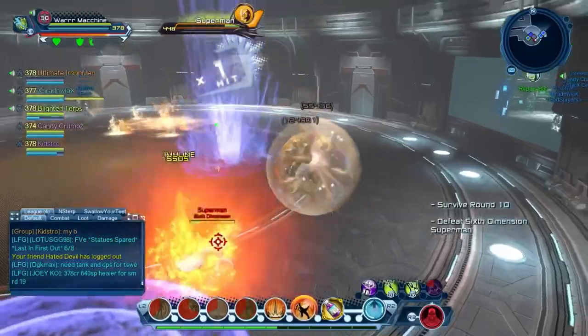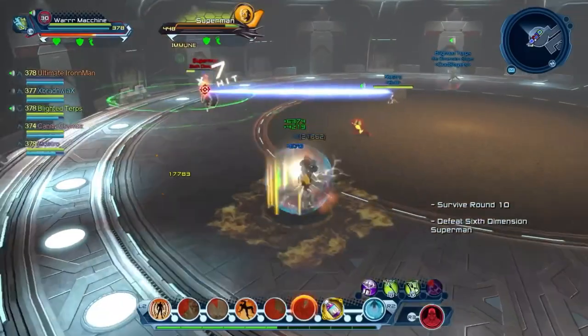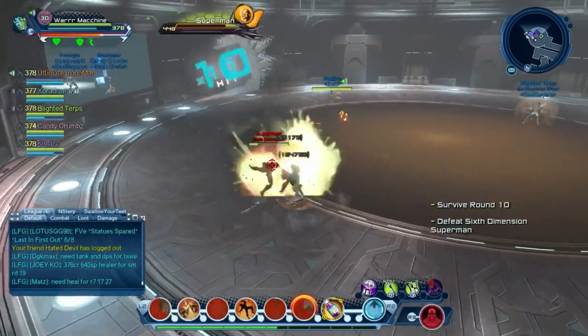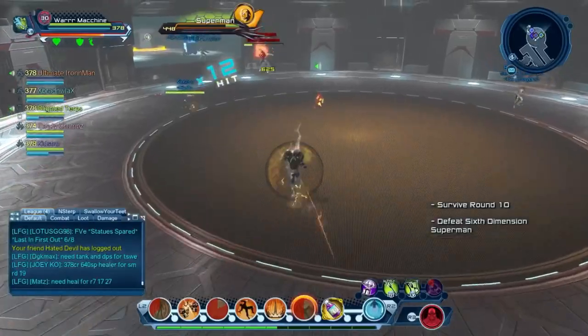Make sure to burn the ads first. Don't burn Superman when ads are out because you don't want Cyborg and the Flash still active when he goes to the middle. They can block-break someone in the group, especially the tank while blocking, and that could cause a group wipe.